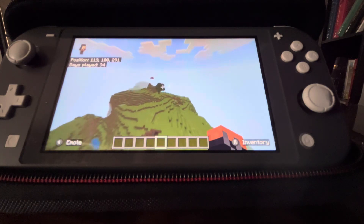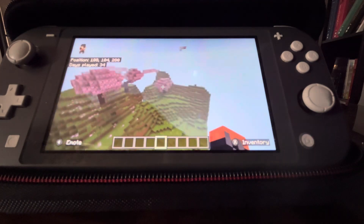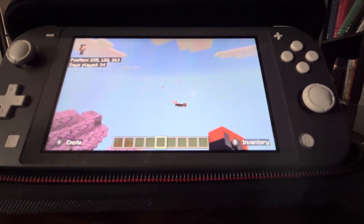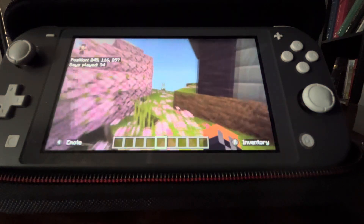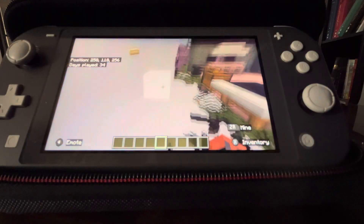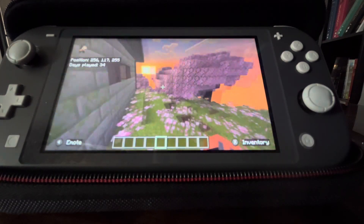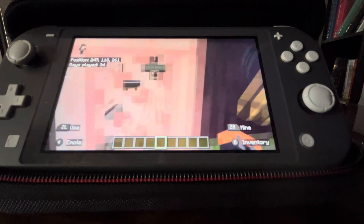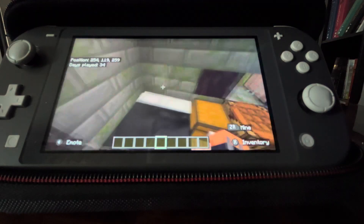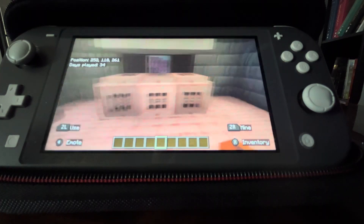It's kind of far away but I know my way. Here's the cherry grove — there's the house. Around back we have the enchanting area. Inside we have armor, my Steve disguise, a bed, chest, crafting table, smithing table, anvil, and a little kitchen over here.